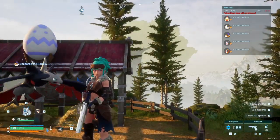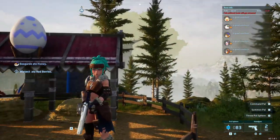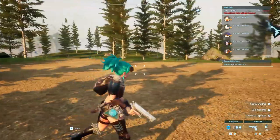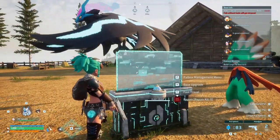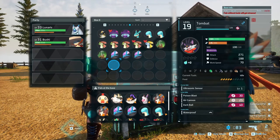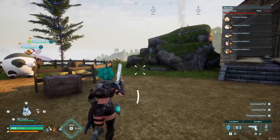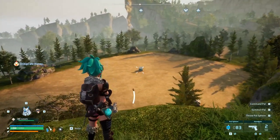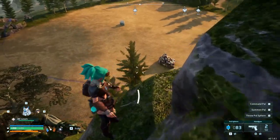Alrighty guys, welcome back to POW World, where today we are setting up a base still. You might be wondering, this looks like a pretty efficient base so far, why do you have to set up some more? Well, this is just a breeding farm. Off screen, I had the smart idea of completely ripping up my old starter base and we moved it to this very flat spot right down there. So we are going to be setting up a base down there.